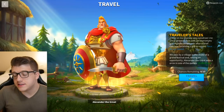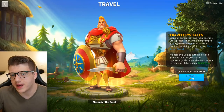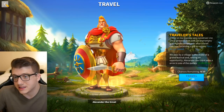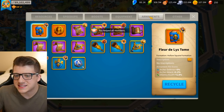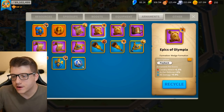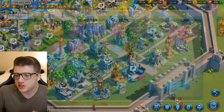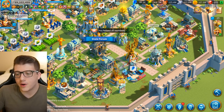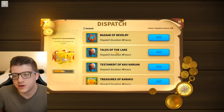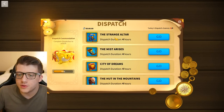Another good thing about the formation system is that it's a new system to progress in. For people getting a little bored of Rise of Kingdoms, maybe they had decent commanders and gear but felt stagnant — well, now there's a new system to collect armaments for your formations. The way I look at it, getting a new armament is like opening a pack of cards. It's either good stats or bad stats, just like you open a pack and either get good cards or bad cards. Even if you're not paying, over time you'll get armaments from dispatch — something new and fresh to do.